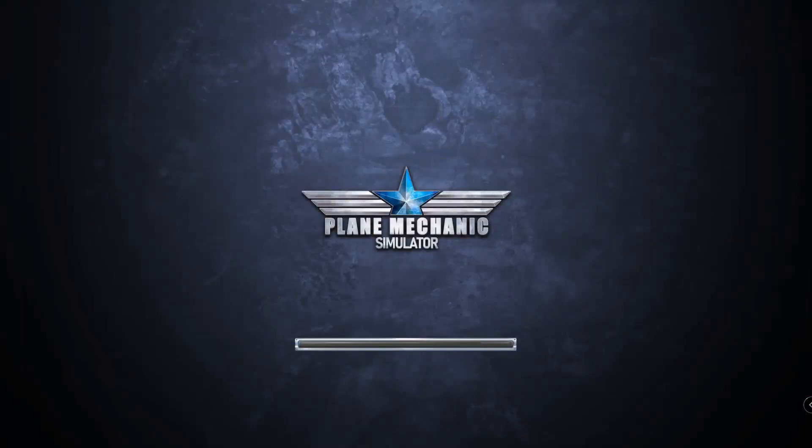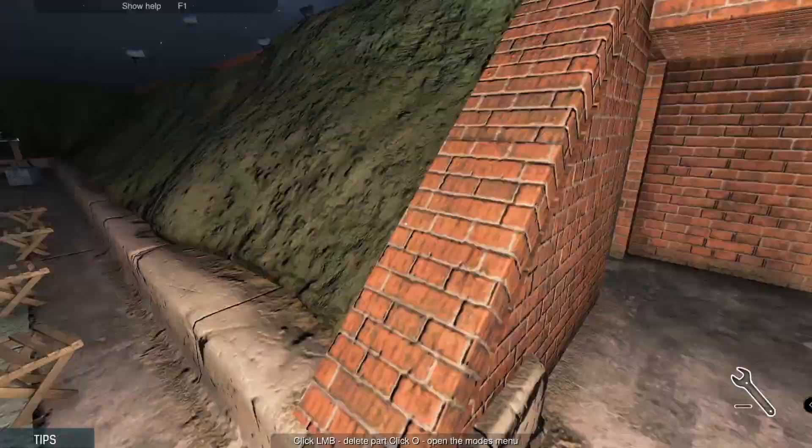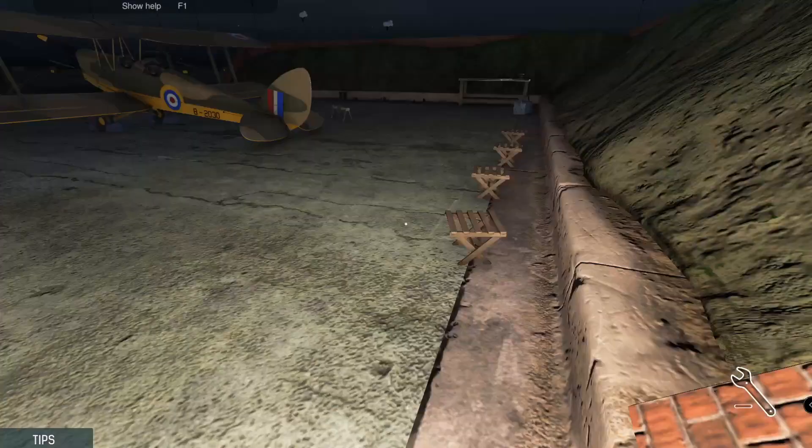Hello everybody and welcome back! Today we are going to try our hand at Plane Mechanic Simulator, see if we can actually put together one of these amazing things. Alright, Service Flying Training School — let's start by opening the right engine cowling. That would be a good detail to start with. Let's start by just seeing the controls.